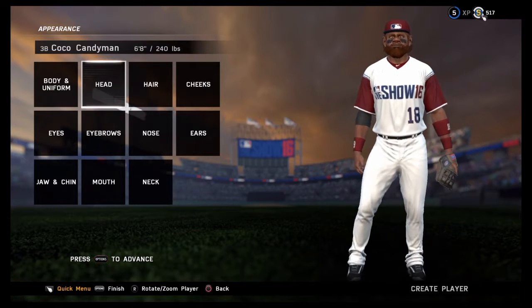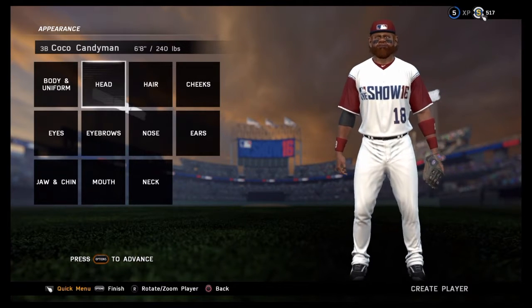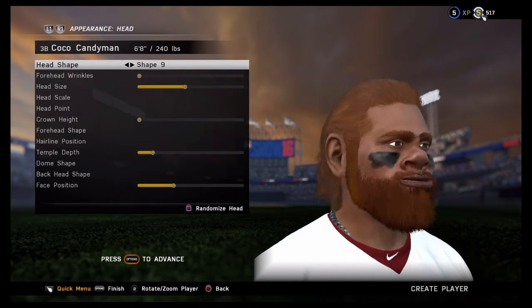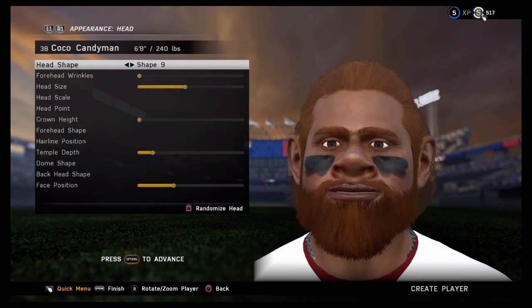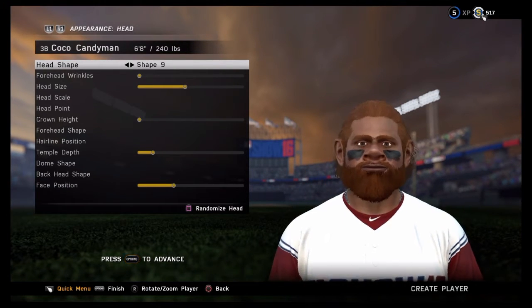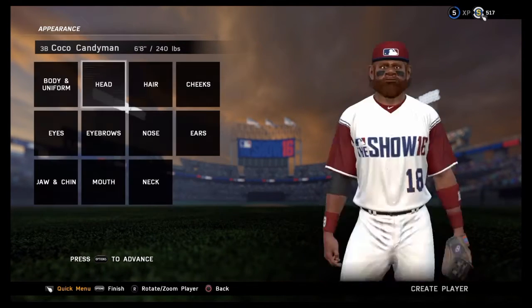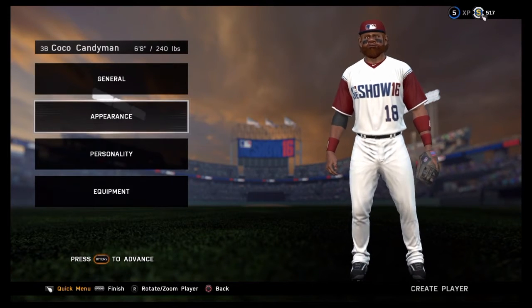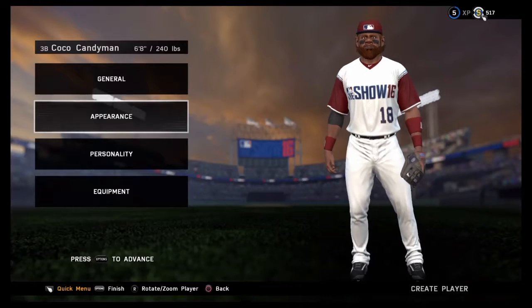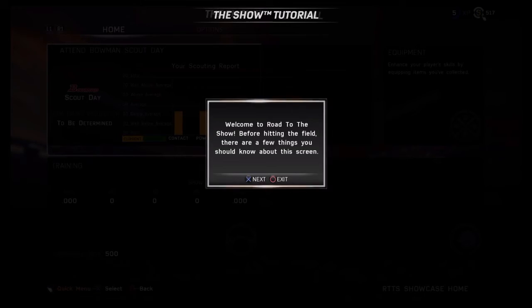Okay guys, he's done. I got a little carried away with the editing thing, as you could tell. I gave him a unique name - Coco Candyman. Thought it fit his personality. So let's get into this.